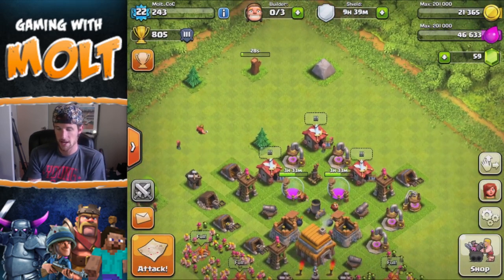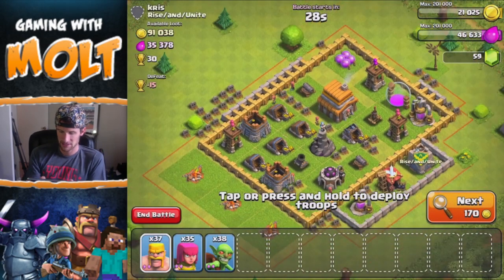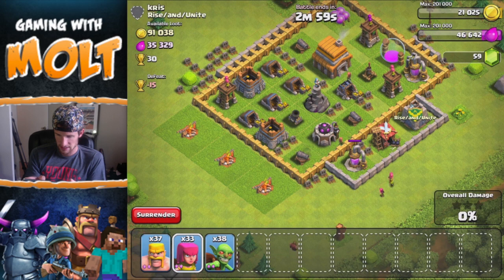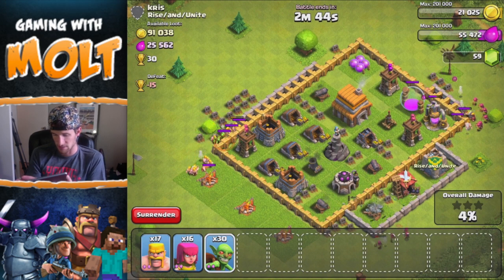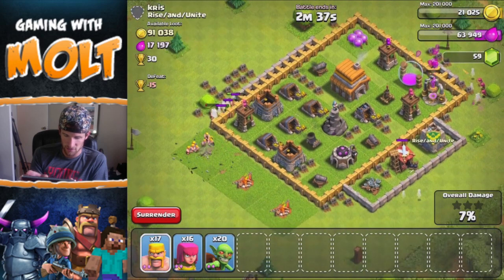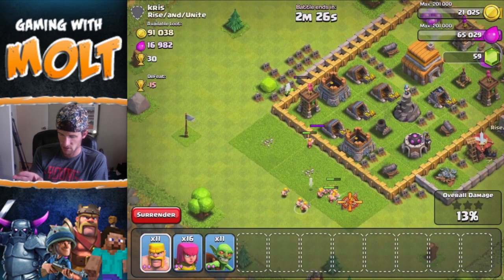Look at these wall breakers — they didn't do that much damage at all. That's hilarious, he was totally just clearing out his army camps. That guy didn't take that much either, and there was a lot to give. So let's go ahead and break our shield and attack. I do have some other troops training up still. I definitely want to break in here — let's see if I can get in without getting shot. We're just going to drop down some archers, drop down a couple barbarians as distraction, and then I need to get my goblins right in here.